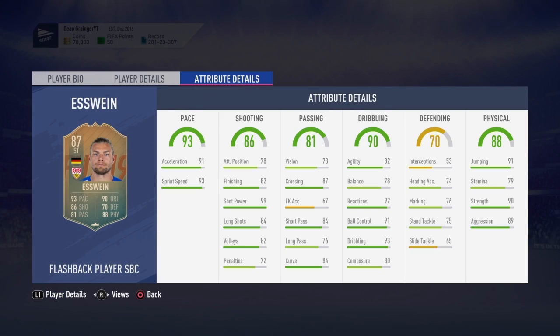Can we just take a moment to look at these stats? 93 sprint speed, 91 acceleration, 99 shot power — that's the key stat right there. 80 stamina, not great, but 90 strength, 90 jumping, 92 reactions. This card is an absolute beast, so I'd recommend getting it. It'll set you back around 150k.